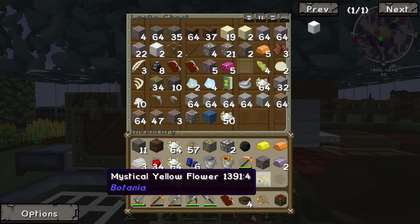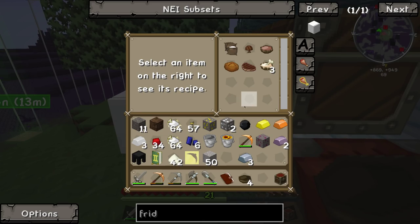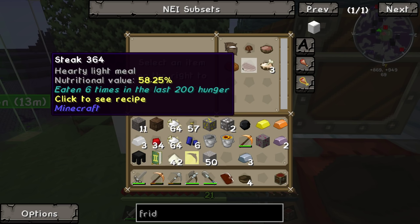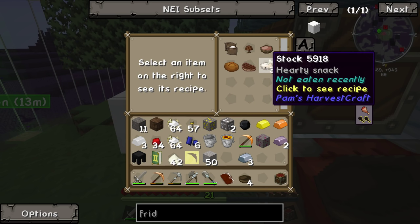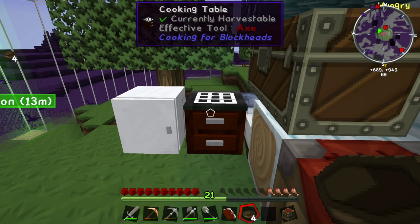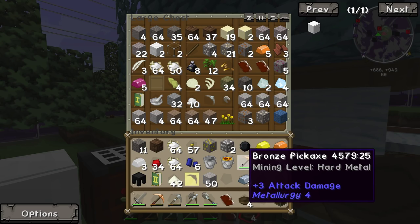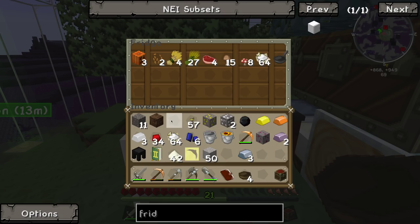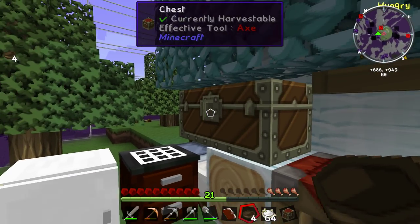Let's go ahead and empty some of these things out. This thing should now tell me what we can make. We can make bread, steak, stew. A hearty stew. I wonder if maybe throwing something like bones — it looks like there's bones in the picture. I'm not sure if we actually have to have bones, but we've got tons of bone meal. Adding bone meal doesn't appear to give us any new recipes. Take that back out.